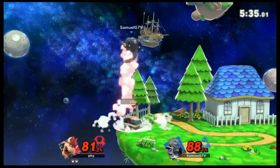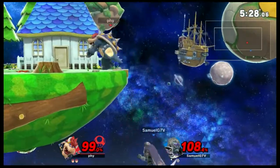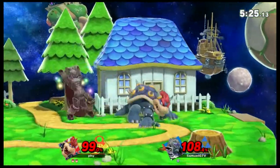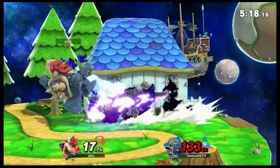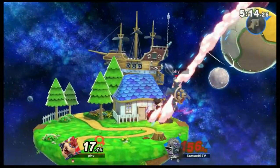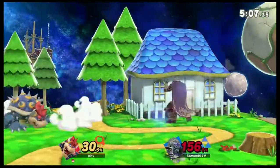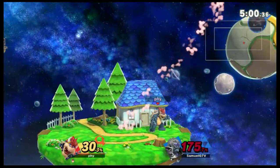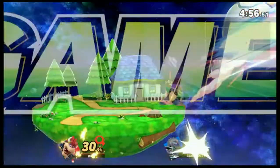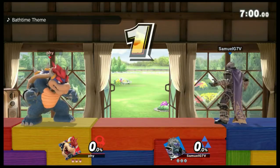There we go. He air dodges — is he dead? No, he's alive. I'm dead. Free damage — one command grab, he's gone. With that DI, he's dead. He lived. Two frame. There we go — that should be dead, it might be stale though. Bated the side B, got that fair too. Let's give this guy one more match.